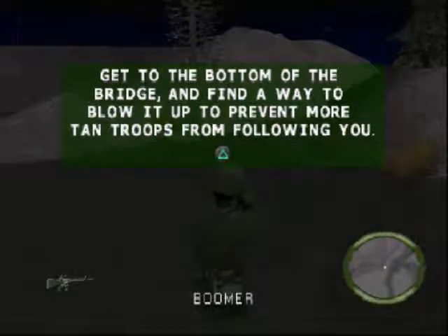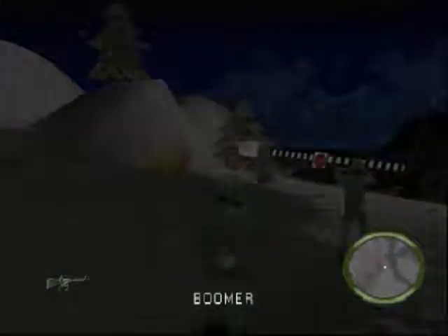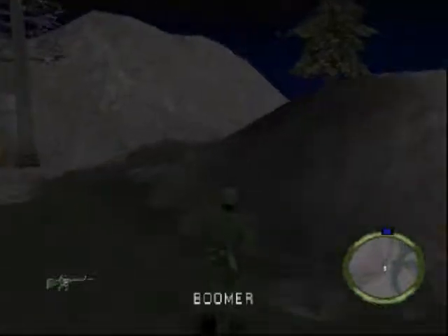Same crew as last time. This time we just blow up the bridge that we just walked over so tan reinforcements don't try to cross it. Pretty simple mission here. Below the ravine here are some tan troops and we just clear our way.